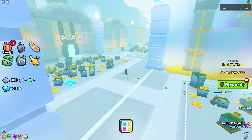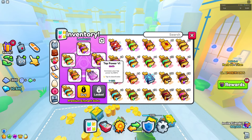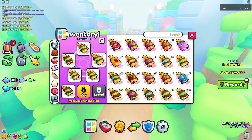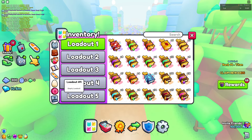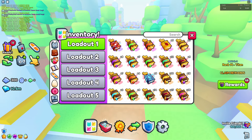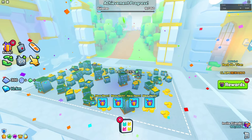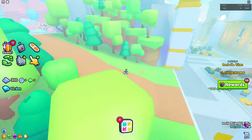Finally for the quality of life changes we've got the enchantment loadouts. This is definitely more useful than the pet loadouts because with these you can have one for eggs, one for regular grinding, one for treasure hunting, or one for just strength or coins. This one's a lot more needed than whatever the pet teams had to offer, so this one's definitely another 10 out of 10.